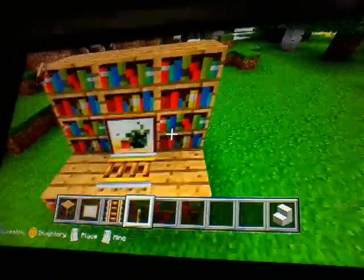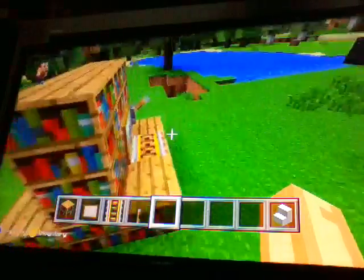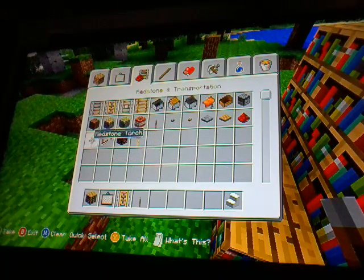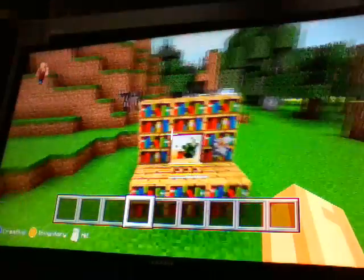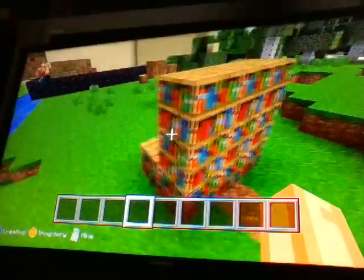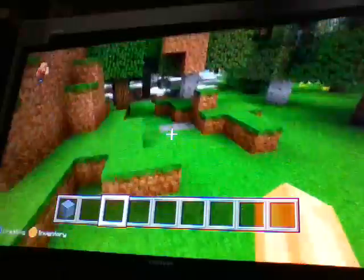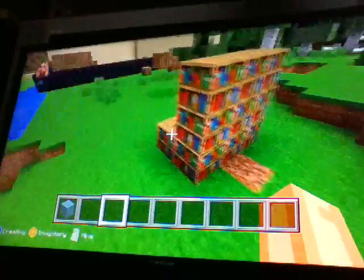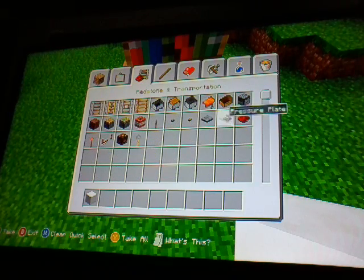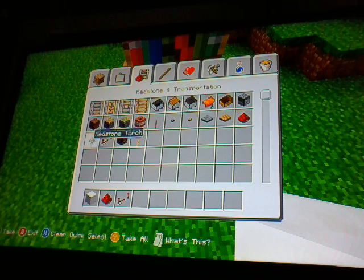If you want to update animals to different colors, I have experience. Here are the items you will need after you build this. You don't have to build it just like this, but pretend this was a bookshelf wall or something. Make sure it's on a wall, otherwise it will look ugly, and make sure there's enough space for the redstone. Items you will need: a block of your choice, redstone torch, dispenser, button, lever, and redstone dust for this part.